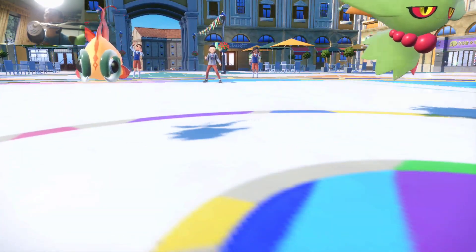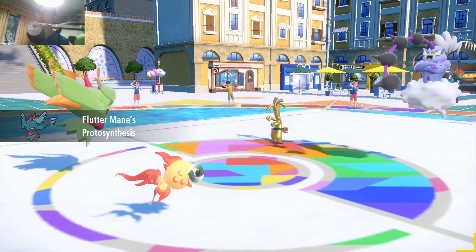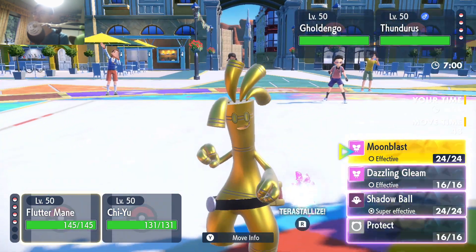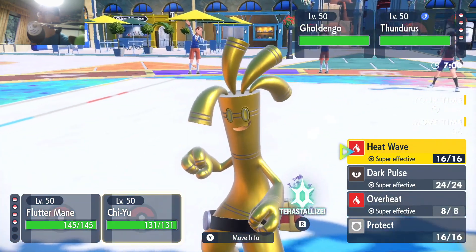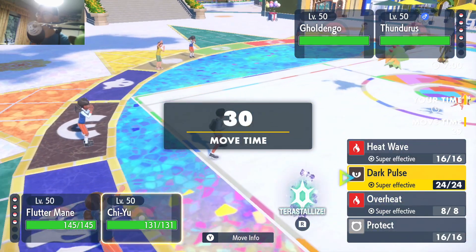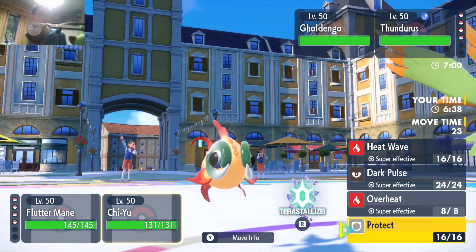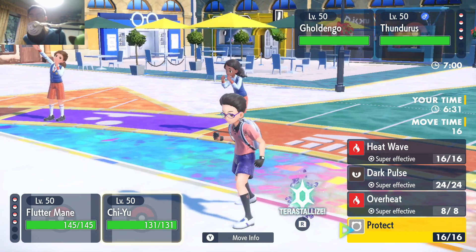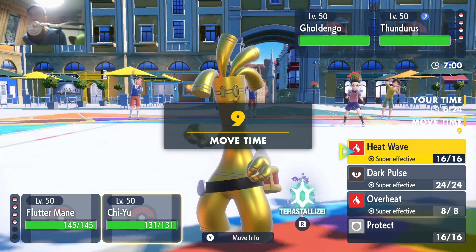He goes with Thunderous plus Cheestring. Special attack was heightened. I kind of want to press Protect on Fluttermane plus go with Heat Wave here. This should kill — should. I can also go with Dark Pulse, but Heat Wave is just a more safe play here. I could double protect too, which is pretty good, unless he Nasty Plots with his Gouging Fire for plus two. I think Heat Wave is actually the best play. Let's go.